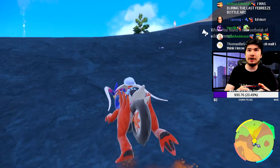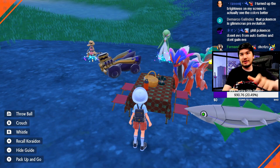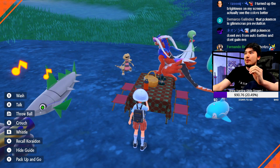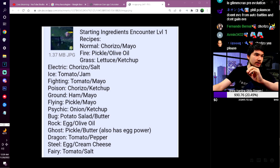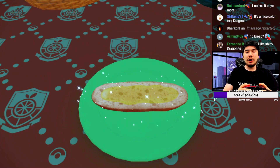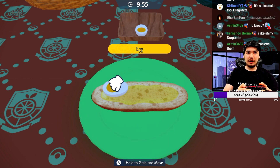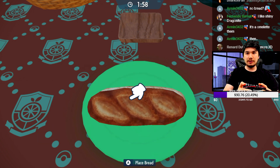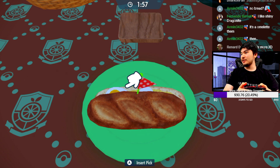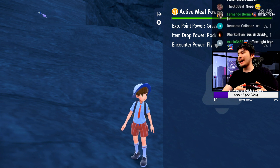Drop a like and subscribe if you enjoy the content. Okay, this is a guide on how to get a shiny from an outbreak fast. Number one: you make the appropriate sandwich depending on your Pokémon. We want a rock and poison type, so we're making an olive oil and egg sandwich.